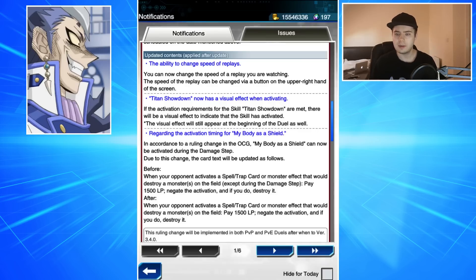Titan Showdown will now have a visual effect when activating — that's really good because sometimes you don't know when that skill is activating. There are a couple of other skills in the game that are quite like that. The fact they're now two years down the line giving us this feature is really nice, just a quality of life update for that skill, which I don't see being played too often, but it must have been on the radar for a while.